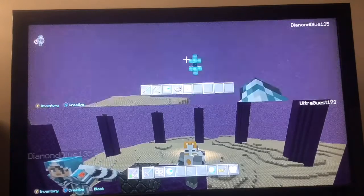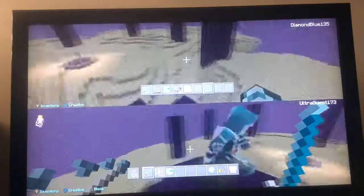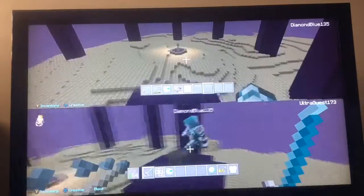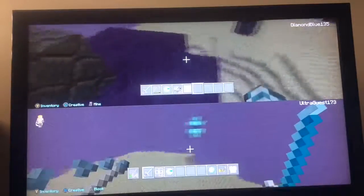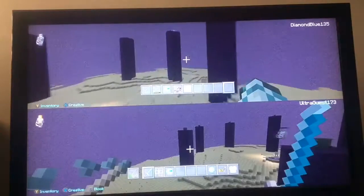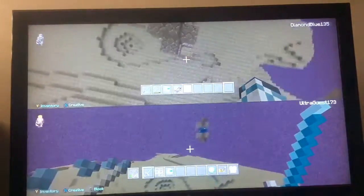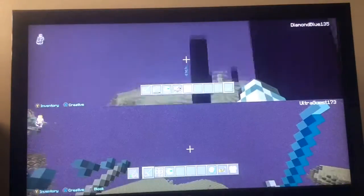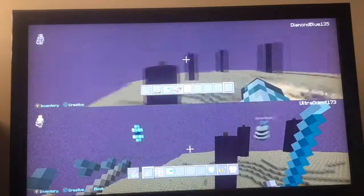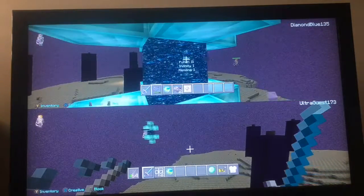Today we are going to be showing you guys how to respawn the Ender Dragon again over and over, and we're going to be doing that without resetting the end. We're also going to do kind of a montage of all the portals that we've made. We're going to be changing all of this bedrock into diamonds so it's more noticeable to see where all our portals are, and then we're going to make a big ring around them so you can just come up to them with your ender pearl and go straight in.